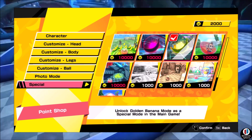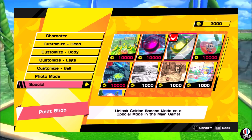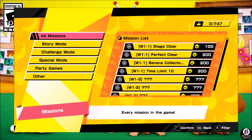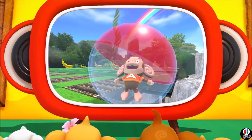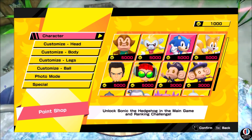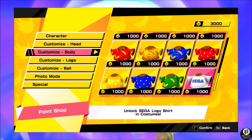Each character has a customizable head, body, legs, and ball, as well as a photo mode and a special option, which are essentially just different modes. In photo mode, you can change poses and facial reactions. The customizable legs, body, and head let you adjust your character's look however you want, and the balls themselves have different colors and effects.